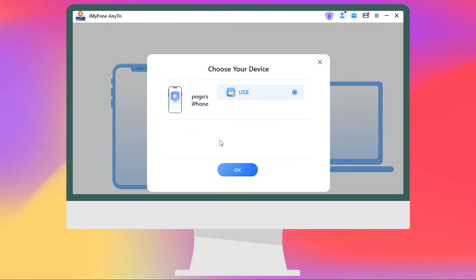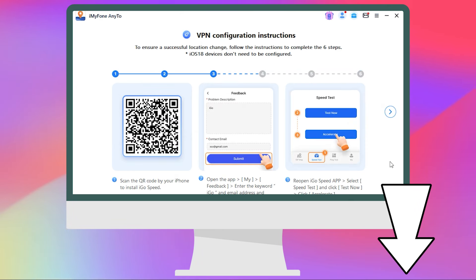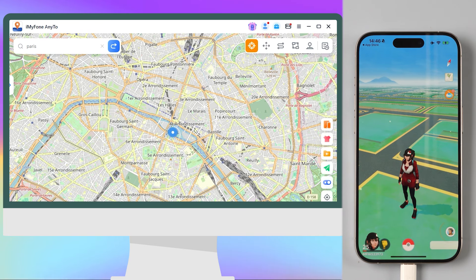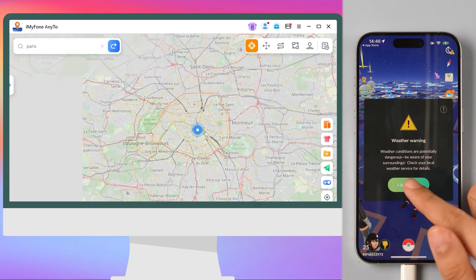Click the link in the description to download Anyto. Open it on your computer, choose gaming mode, and connect via Bluetooth. Follow the instructions to install a VPN and connect your Bluetooth. Once connected, you can easily modify your location. Just type in where you want to go, click teleport, and then hit move. Boom — you're ready for remote raids wherever you want. Look at that, it's a success!